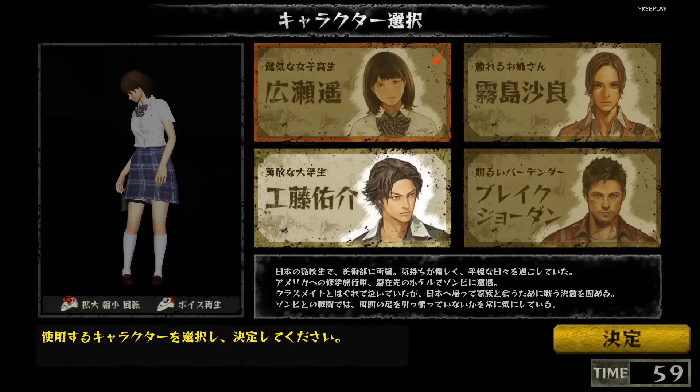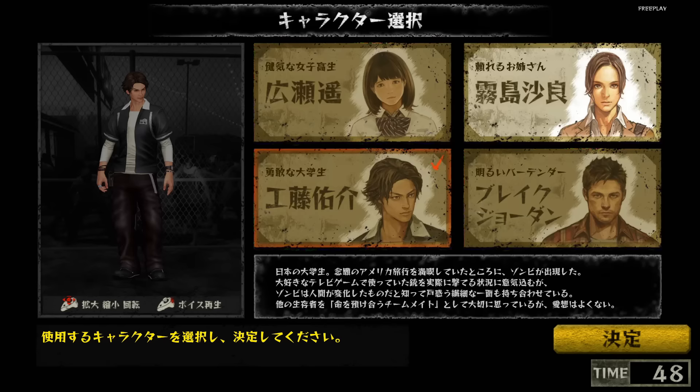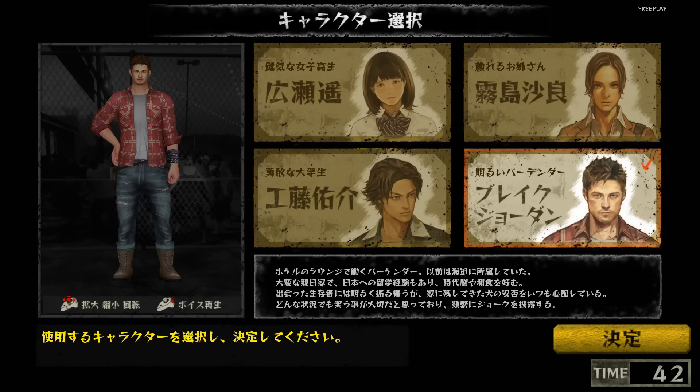So actually booting the game up, we get to choose our character. Left 4 Dead Arcade ditches the usual stable of Left 4 Dead survivors in favour of four new characters: Haruka Hirose, a high schooler; Yusuke Kudo, a college student; Sara Kirishima, a Japanese-American tour guide; and finally the extremely fantastically named Blake Jordan, a bartender. He's my favourite.